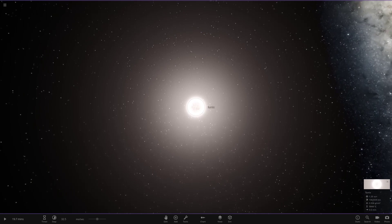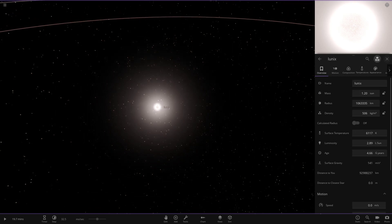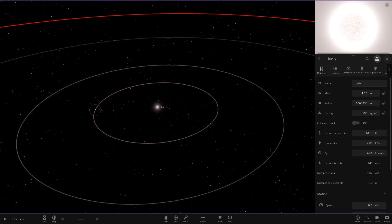Looking at Lunix's stats, it looks to be sort of an Alpha Centauri A level star — a little more powerful than the Sun in pretty much every single stat. So yeah, there we go, that is the star.